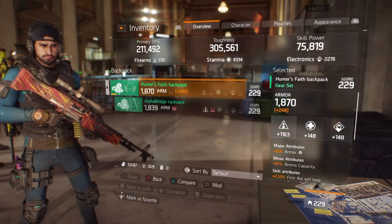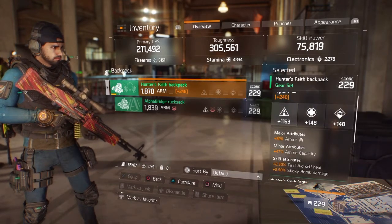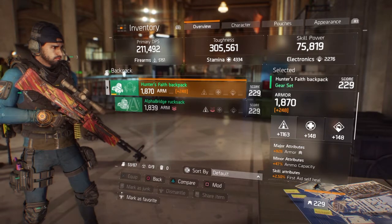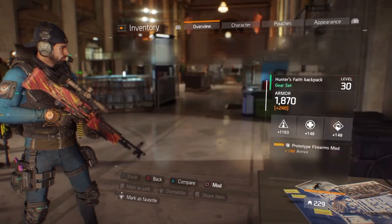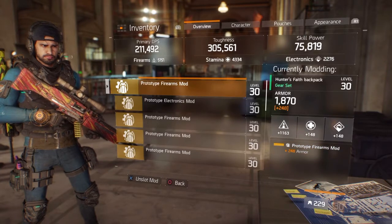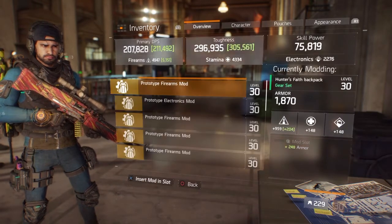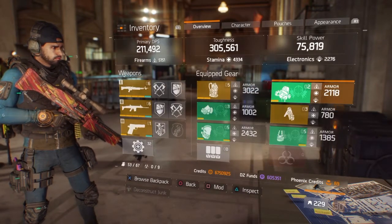My bag has 1163 firearms, 826 armor, ammo capacity, first aid self-heal, and sticky bomb damage. It's a 1.3 version but a very good roll — very strong. I also have 204 and 248 armor mods, which you can buy in DZ05 this week — they're selling 204 firearm mods with 244 or 248 armor for about 100k credits, so go pick some up.